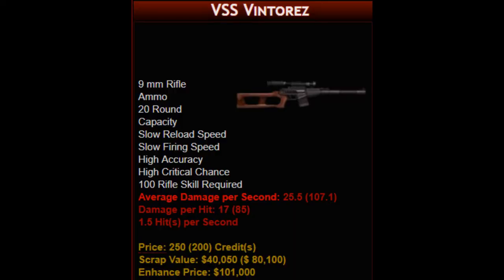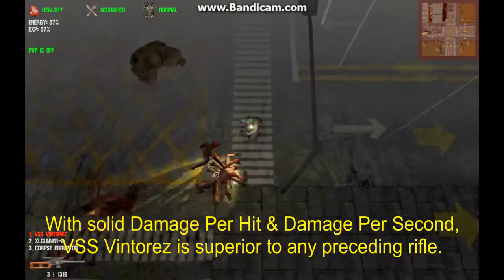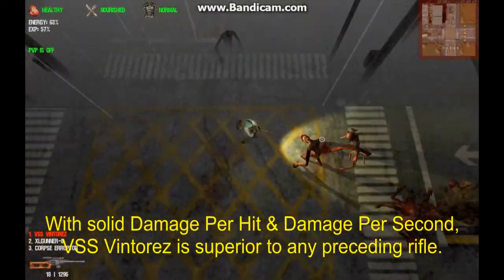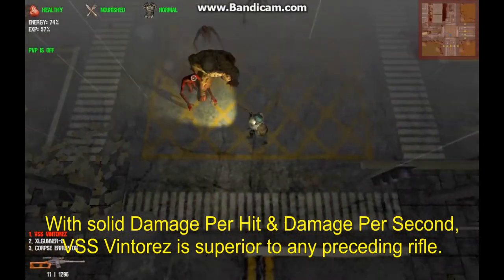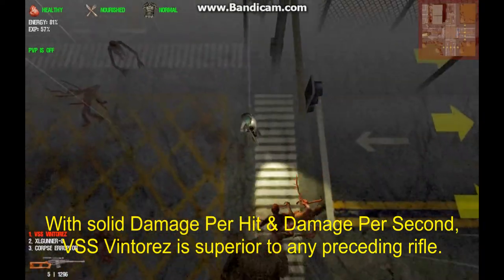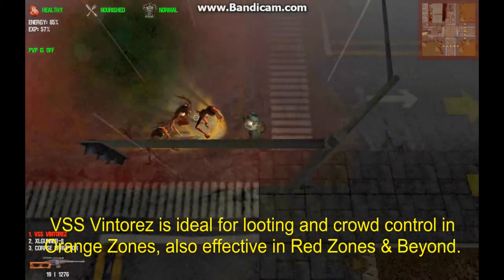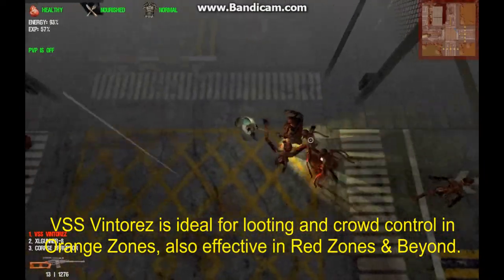The 100-proficiency VSS Venturas is essentially a slightly more powerful Dragon SVD. It is a carbine with enough damage per shot to kill irradiated and burned zombies with a single critical hit. This is an excellent crowd control weapon and it does well against boss zombies too. Juniors and seniors can even use it against giant spiders and wraiths if their dodging skills are up to the challenge. This rifle is virtually unbeatable in orange zones, and also useful traveling further east into red zones if students have the appropriate skills.